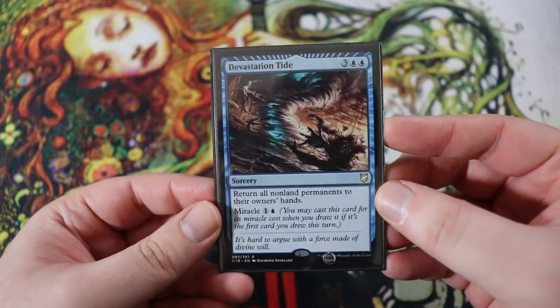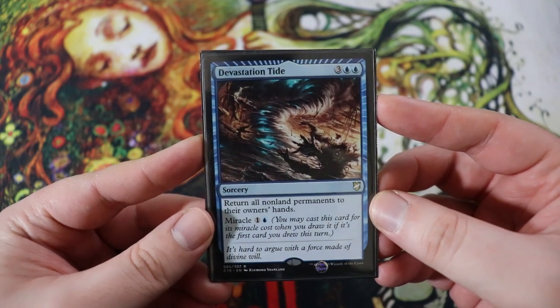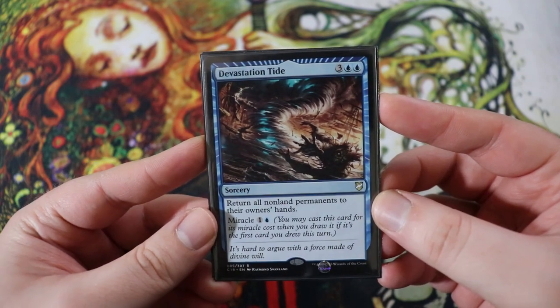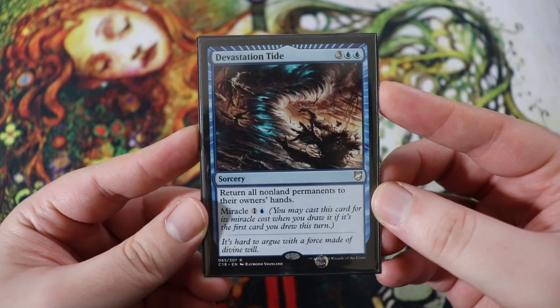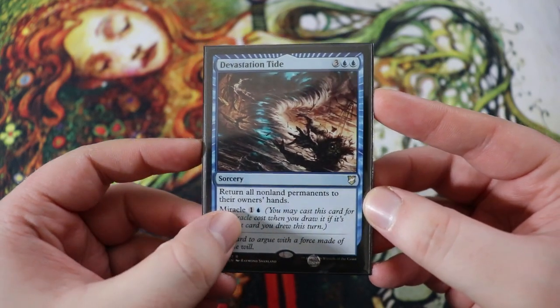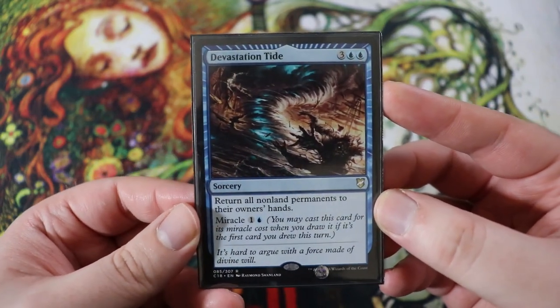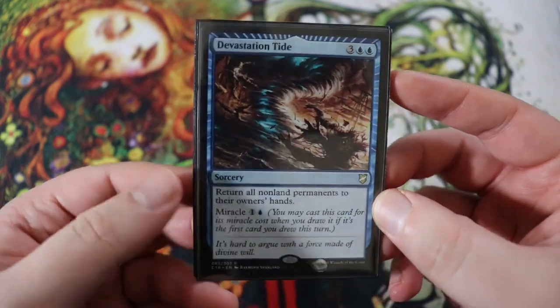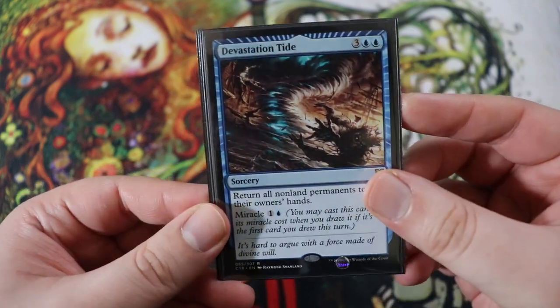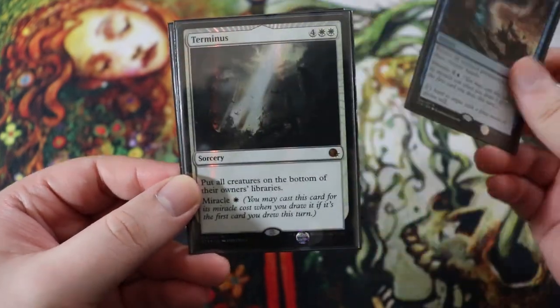Next up, we have some removal — some of these are miracles, but not all of them are. First up is Devastation Tide. It is a five drop sorcery, three of any double blue. Return all non-land permanents to their owner's hands, but it has a miracle cost of one of any and a blue. Pretty sweet if you really need to bounce everything. It bounces your stuff too, but sometimes we want our stuff to come back to our hands so we can play it again to get the ETB effects.